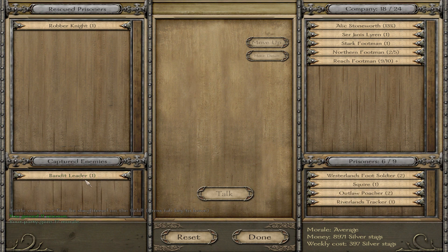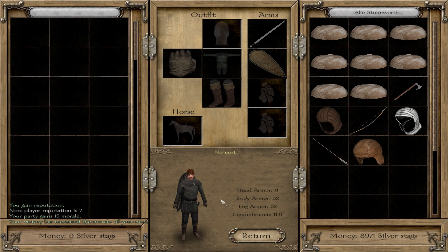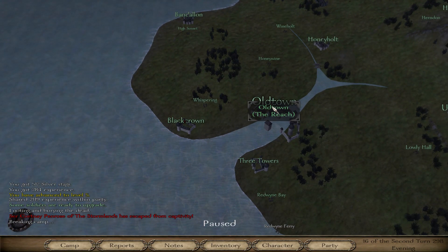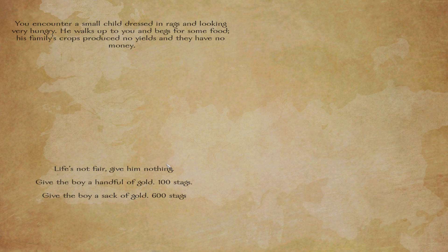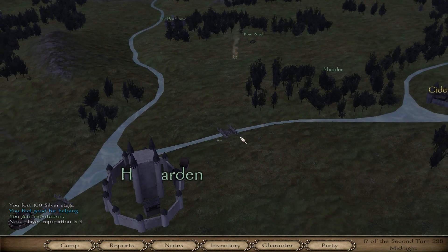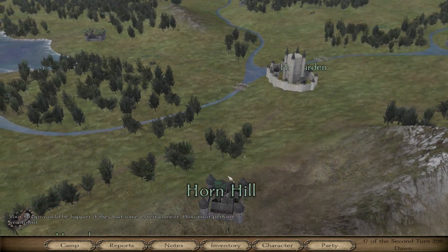Another good way of making money is prisoners — prisoners are a very good way of making money. We encounter a small child dressed in rags who walks up and begs for food. He wants 600 — I'll give him 100. No way he's getting 600 from me.